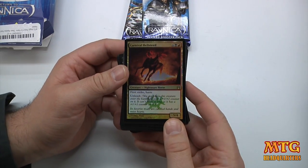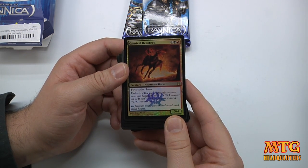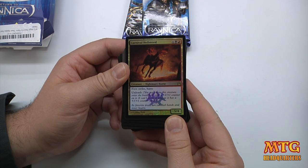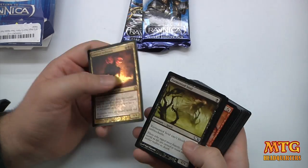We've got Carnival Hellsteed. This is a six-drop, 5/4 with First Strike and Haste. It also has the Unleash ability, which means you can have this creature enter the battlefield with a +1/+1 counter on it. It cannot block as long as it has this +1/+1 counter, so it's giving you a little extra boost if that's what you want.